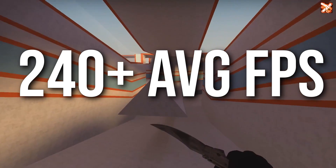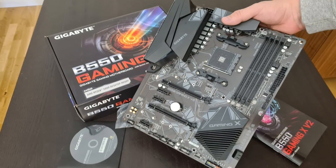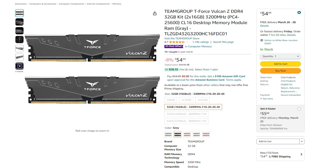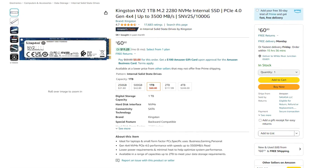For esports titles like Valorant, you can expect 240+ fps on average at 1440p or 1080p. The build includes a B550 motherboard with plenty of features at a great price, and 32GB of RAM — great not only for gaming but also for streaming, productivity, and light content creation.